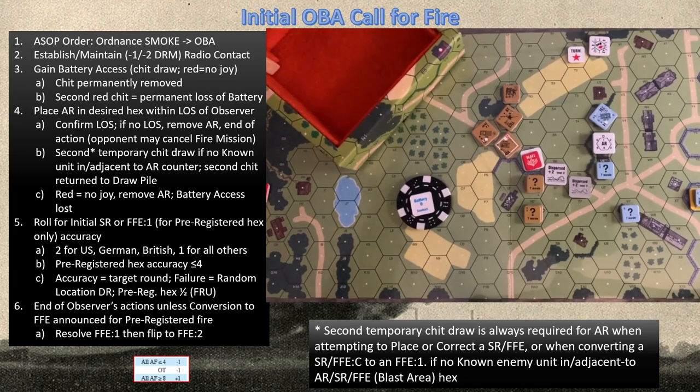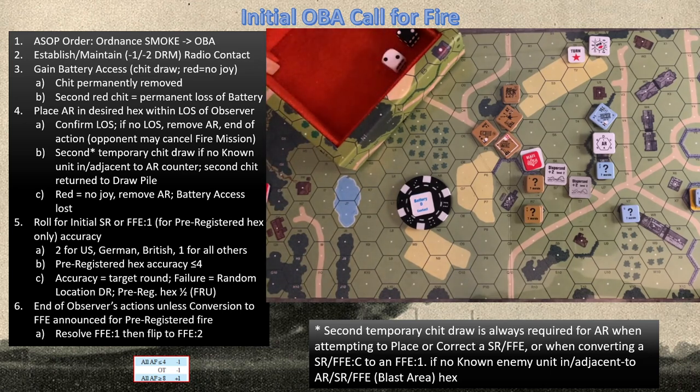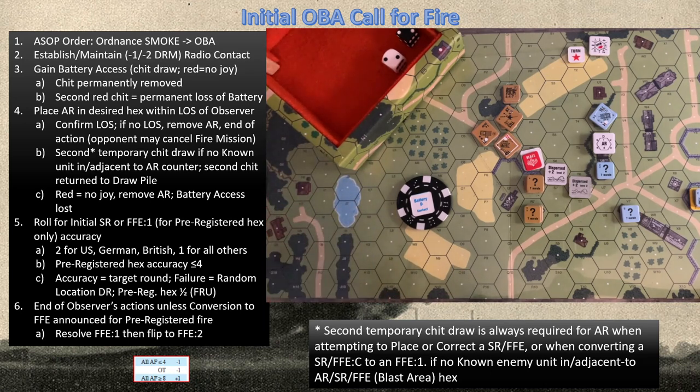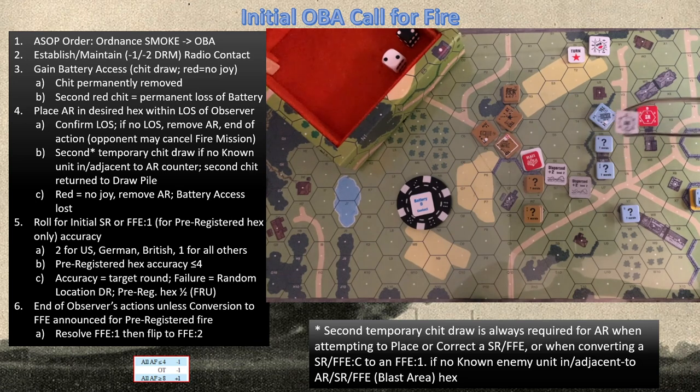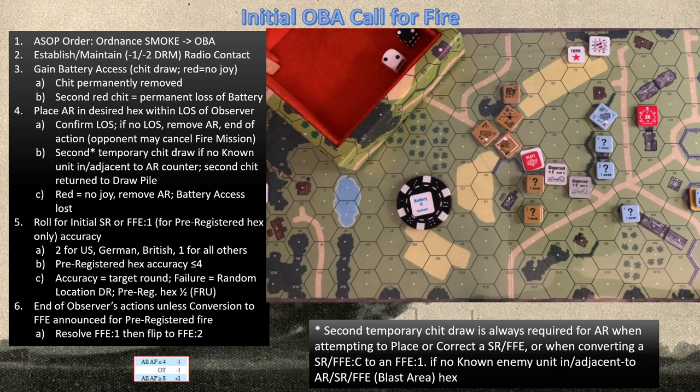Because it's not pre-registered, the Russian cannot be accurate, so there's no point rolling. We do a direct random location die roll — DIRIL — and this is not halved in any fashion; black will be the distance. We go two for two — not too bad. Our spotting round will land in this location. You don't worry about line of sight now — whether or not he can see it is not conducted until the next fire phase.